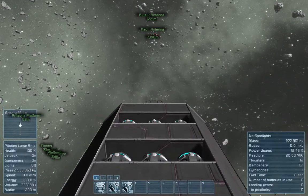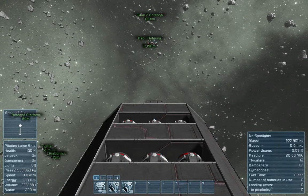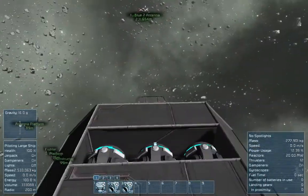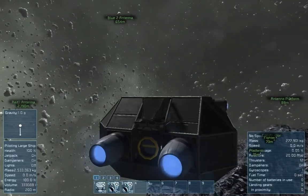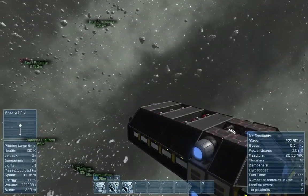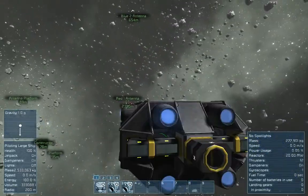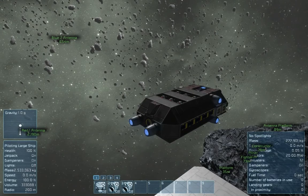The controls: number one turns the gravity generators on and off — you want to turn them off when you're not using it because of power draw. Number two toggles the ejector for throwing out the steel plates. The last one is collect-all for the ejector, because you don't want it collecting all the time — for example if you're docked at a station filling up armor, you don't want it sucking out all your ore.